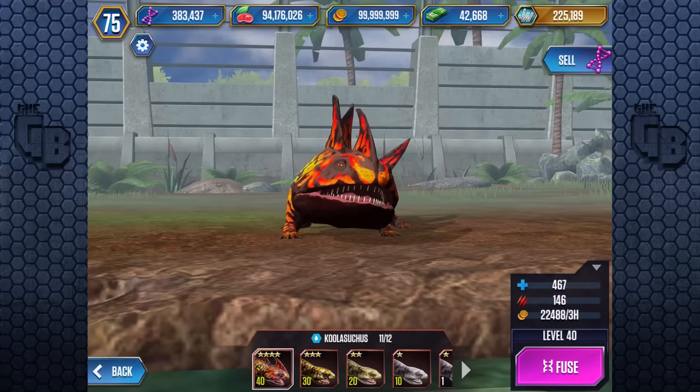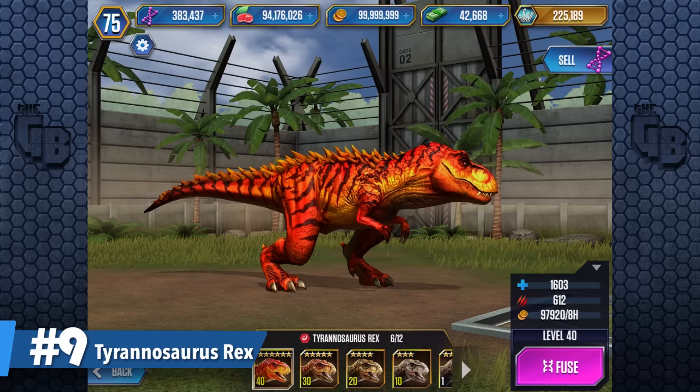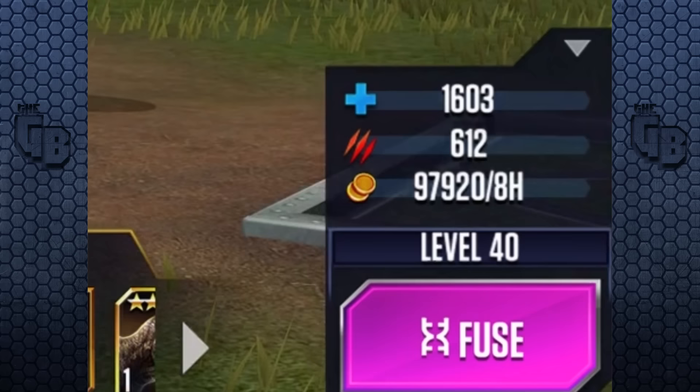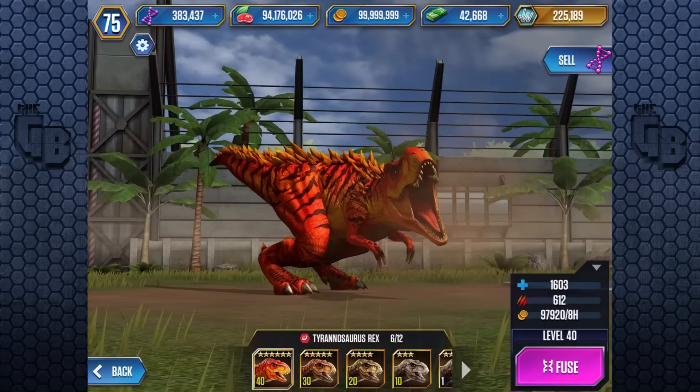At number 9, we have the Queen herself, the Tyrannosaurus Rex. A legendary by all meaning of the word. Before any updates came out for Jurassic World the game, in complete vanilla, T-Rex was the strongest legendary in the game. Before hybrids were even a thing, with 1,603 health and 612 attack, it made it pretty damn strong. And for the longest time, T-Rex was the best.